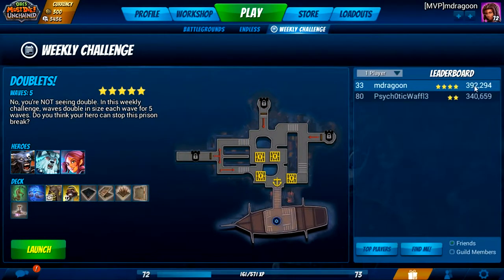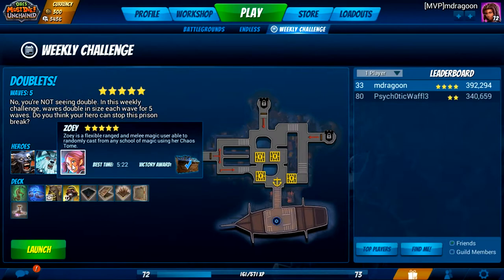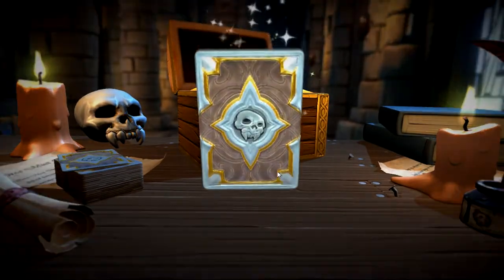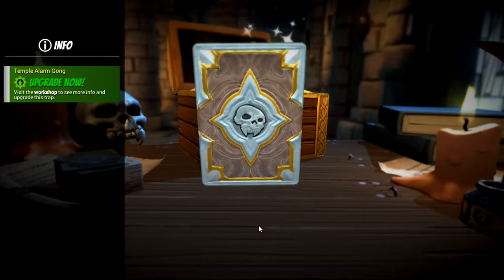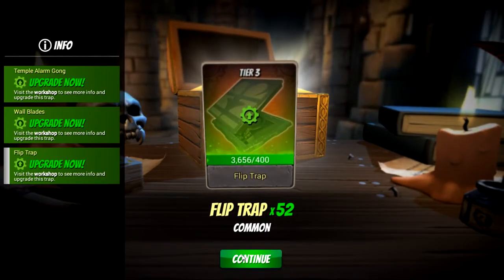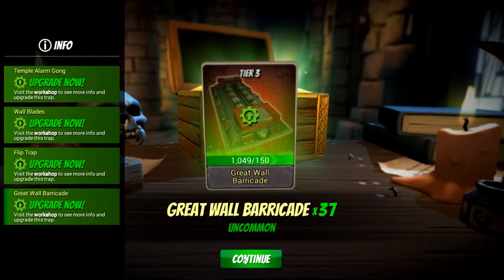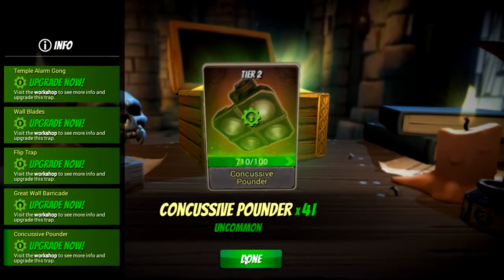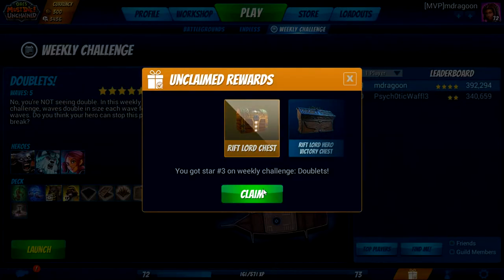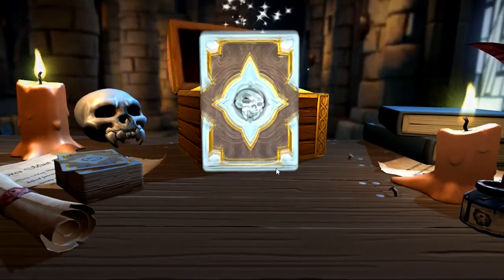I actually got a higher score there because it ended faster. Getting four stars with Zoe will get you all of your chests from this — let's go ahead and get these open. Simple alarm call. They even let you upgrade it directly from the screen now — that is a nice new feature. Nothing super great here. The concussive pounder and the great wall barricade are probably the rarest traps. Everything else is somewhat common, except maybe the wall blades — they may have been uncommon too.